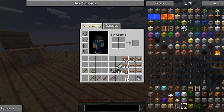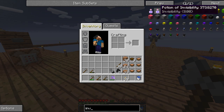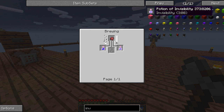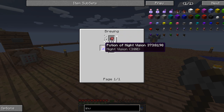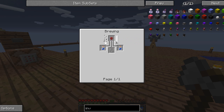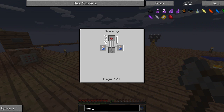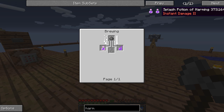A gold carrot plus an awkward potion gives you a potion of night vision, plus a fermented spider eye which gives you a potion of invisibility - and I'm pretty sure that's what it is. Also for the potion of harming two, that's just adding glowstone to a potion of harming.